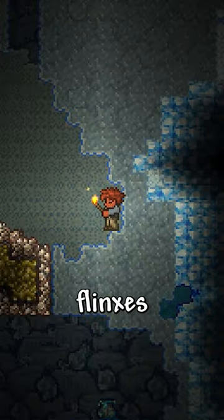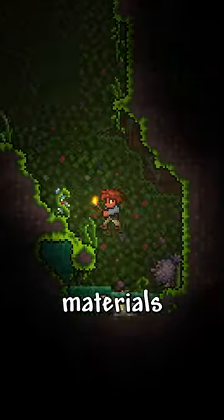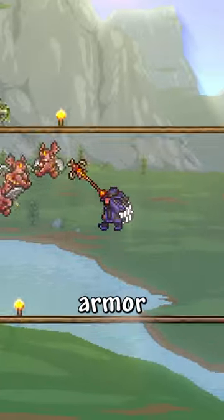Then go into the snow biome to farm flinxes to craft the flinx staff. Also, go into the underground jungle to farm materials for the snapthorn. Kill the Eye of Cthulhu and the Brain of Cthulhu. Farm a blood moon for the vampire frog staff, and also craft obsidian armor and the imp staff.